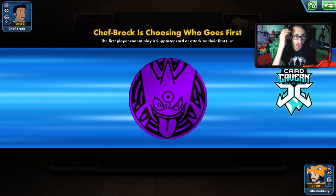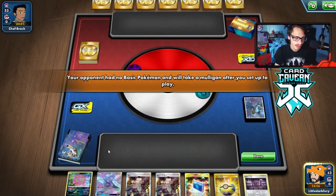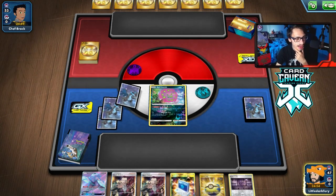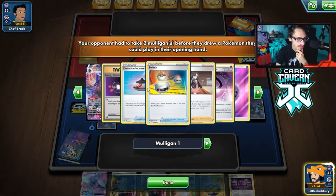Getting into our first match with Tauros. We'll see what we're playing against. I think the one match we might want to avoid the most is Urshifu. Okay, we got the Spiritomb — we have a Spike Mouth in our hand but no switching card yet. Let's see what we're playing against here. Oh, Shadow Rider!